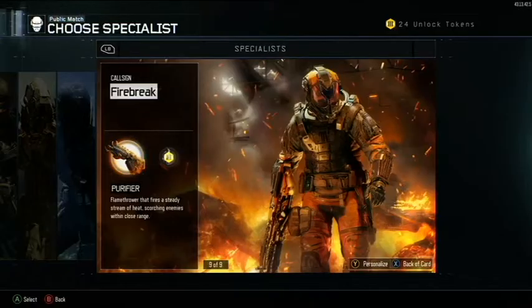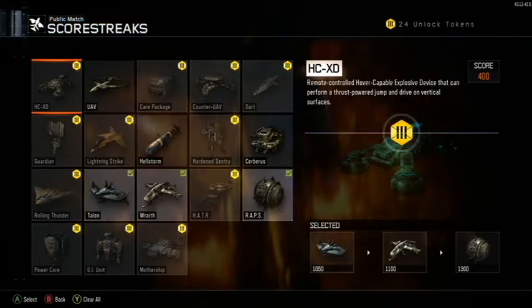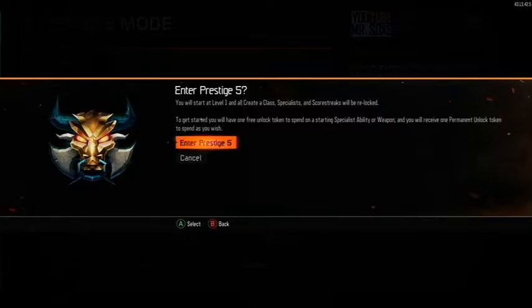The specialist I'm using is Fire Break's Purifier, and it's pretty beast. For scorestreaks I'm using a Talon, a Wraith, and Wraps. Let's get into this prestige thing — are you sure you want to enter prestige 5? Yes.